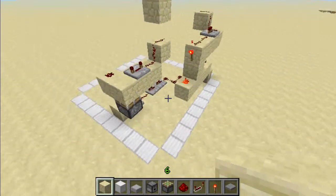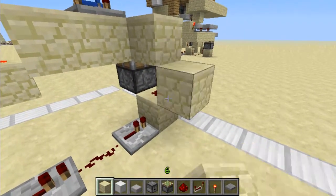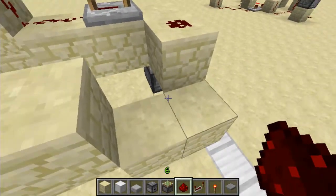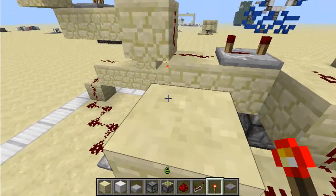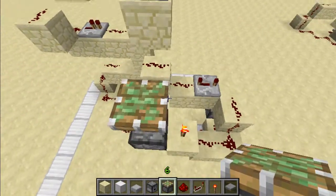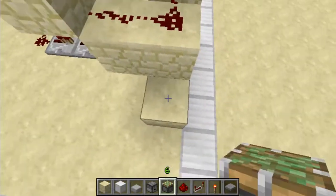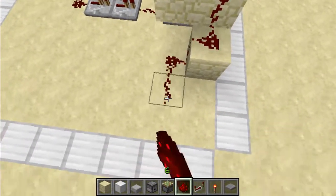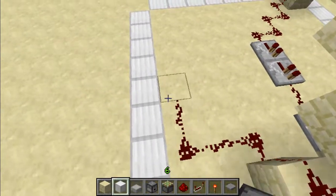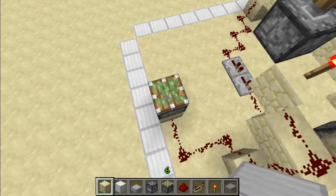On the other side of the redstone with the piston, you'll place two blocks, go up one, and place another block. Place two redstone here and a redstone torch there. Then you'll place a sticky piston with a block on top. Now you'll place a block here, redstone, redstone, and then another block with a sticky piston on top with another block.